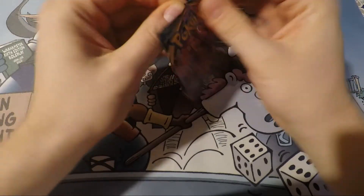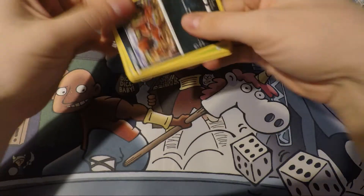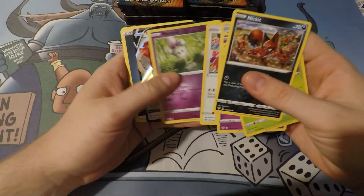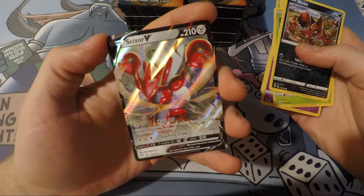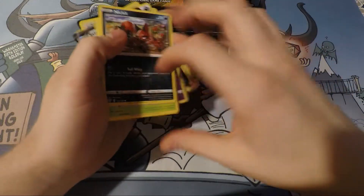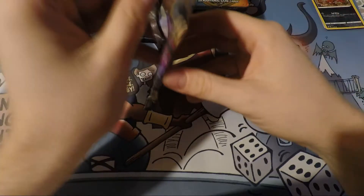First pack of the day. My fingers aren't strong enough to open up these packs. So who we got here? Nickit. Found Sweet. Scizor V! Scizor's like one of my favorite Pokemon all the way from back in the day. I had a real dinged up copy that went through the washer and I just kept it forever because I loved it. I just love that card so much.